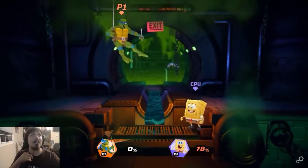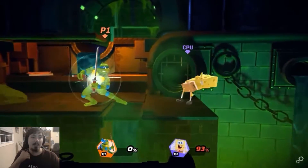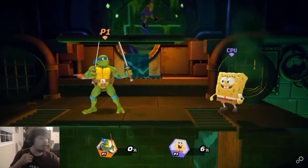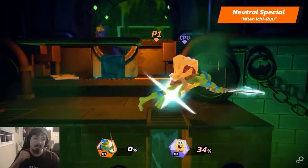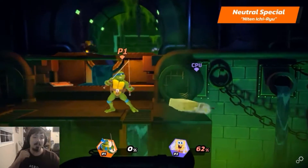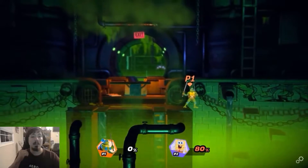Leonardo's special attacks — we'll see better than the ninja arts. His neutral special is a chargeable attack that can be charged for greater damage. It hits behind him too, and he can convert into another attack depending on the direction being held.